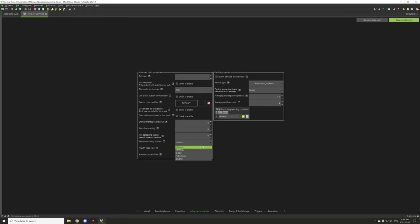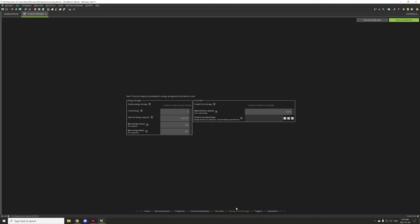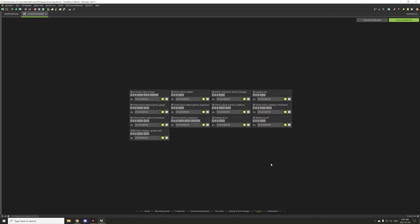Generally you want to make sure that blocks that have inventories are blocked so they don't easily get broken — chests, furnaces all use this kind of mechanic. But we're not actually going to be using an inventory for this block. We're just going to be basically moving items from one chest to another on the other side of it. So what we're going to do is set up a procedure for our update tick.